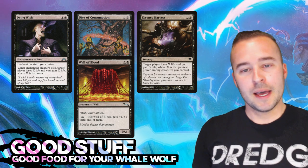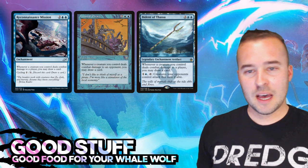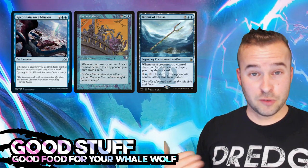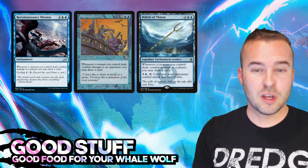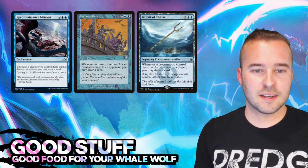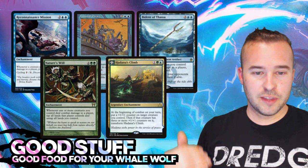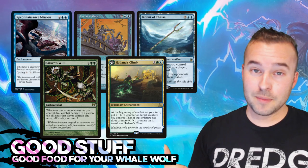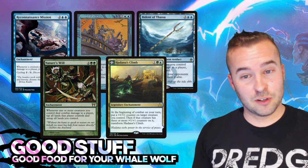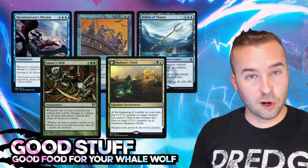Outside of the sacrifice element, run some variation of Reconnaissance Mission, Coastal Piracy, and Bident of Thassa - these all give you card draw on damage whether you're using just Yukima or going wide with unblockable creatures. Running some kind of this package keeps card draw consistent. Also Nature's Will - when your unblockable creature deals combat damage to a player you get to untap all your lands. Hadana's Climb lets you get extra counters going, and once it flips it really helps push your voltron plan.